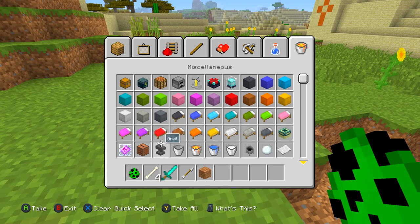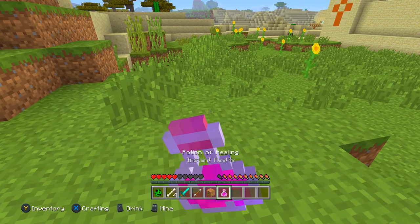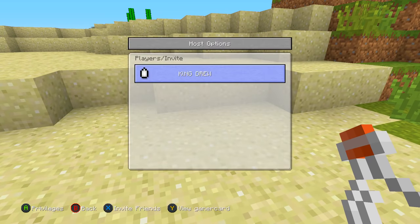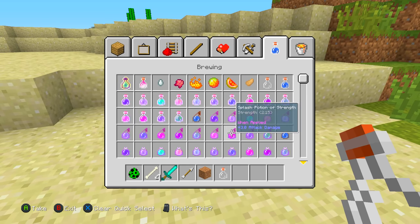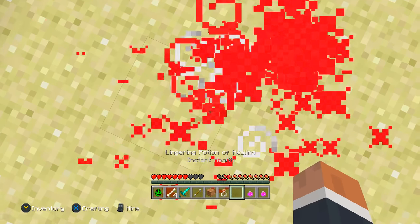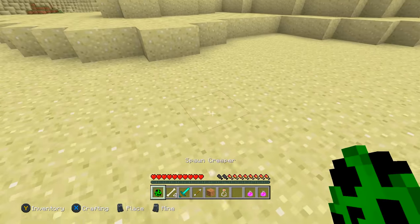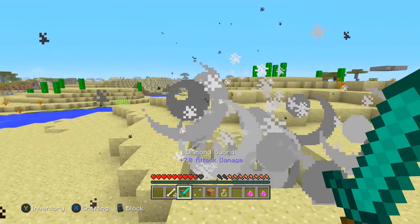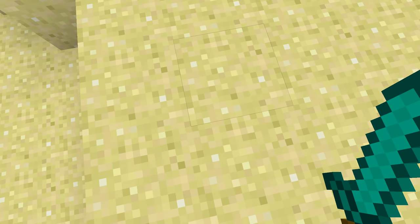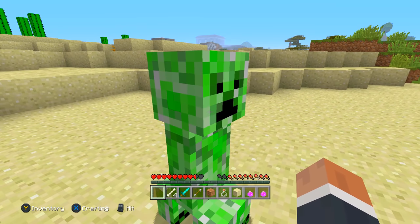Let me eat some food and use a potion of instant health to get back to full health. Okay, we're all healed up now. So I'm going to spawn the creeper in, be right next to it, and not block this time. Remember: four and a half hearts when blocking. Let's see what happens without blocking.